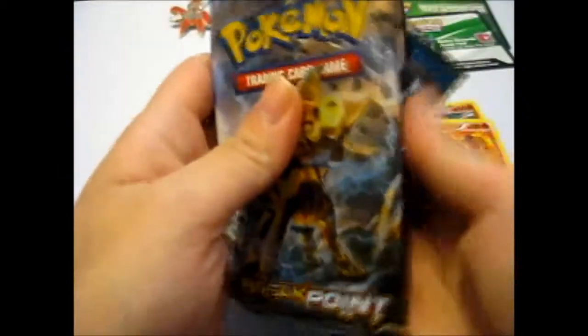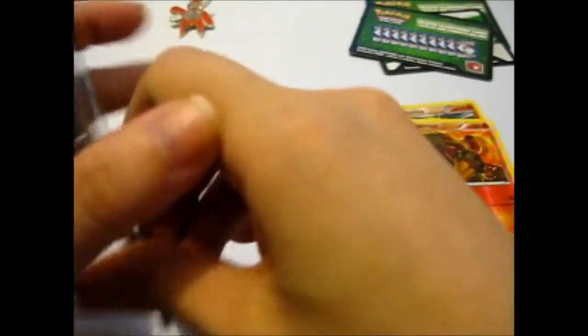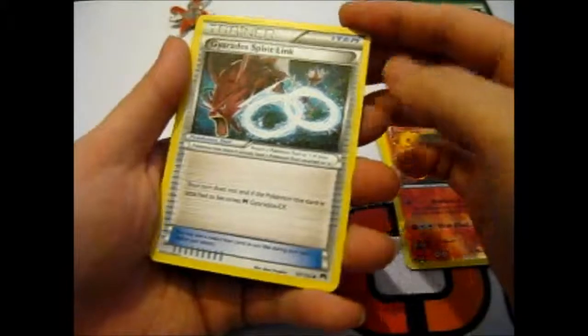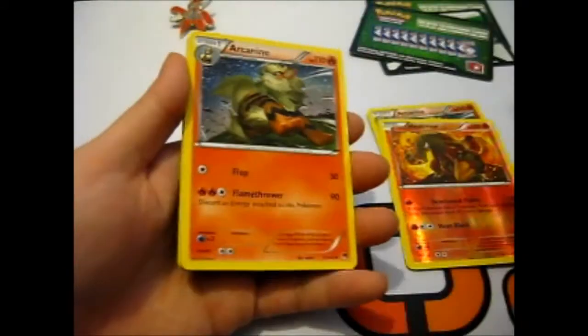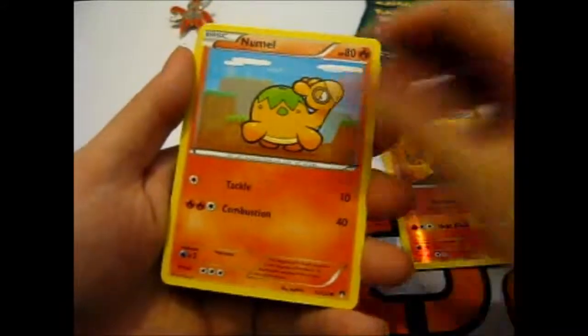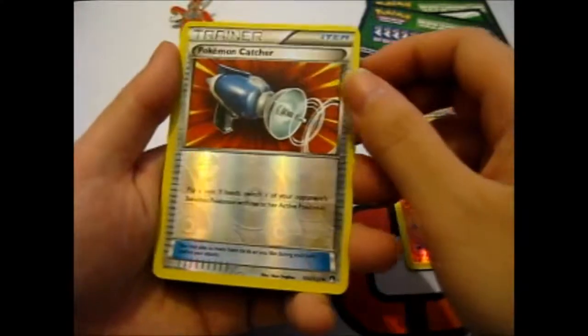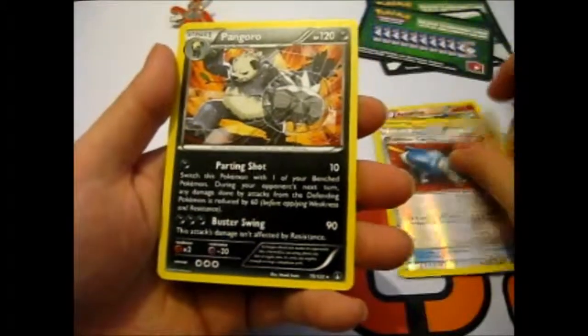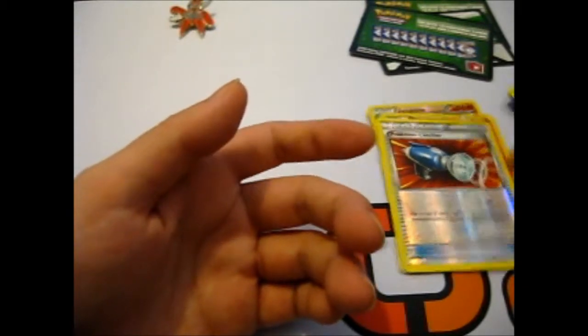And our last pack. Will it bring us anything? Will it be a Break? Will it be nothing? Gyarados Spirit Link, Misty's Determination, Arcanine, Electivire, Special Hail, Skorupi, a Pokemon Catcher, and a Pangoro — non-holo. So we didn't get anything on there. Unfortunately.